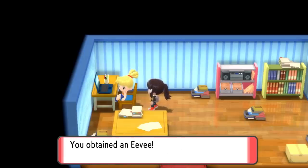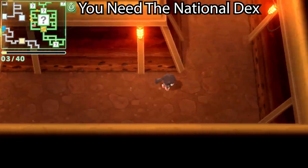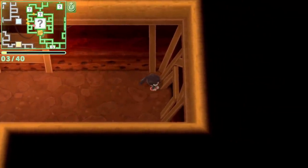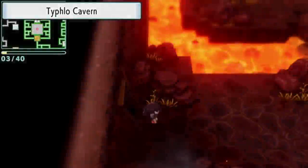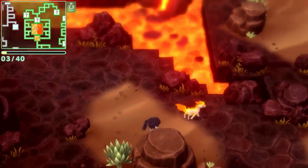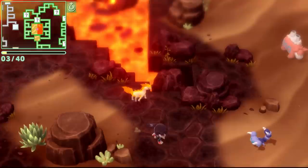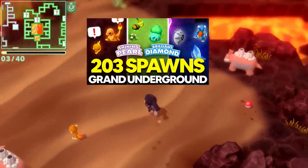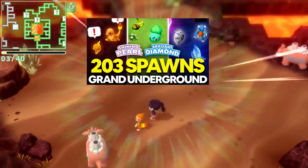You can evolve Eevee into all its Eeveelutions. When I discovered the fire starters in the game, I was pretty much in the post-game, and I went underground into the fire area — volcanic areas — and I wasn't really expecting starters to show up. I was just exploring casually when I first bumped into it. As you can see, I'm going through the underground with a lot of Pokemon chasing me. If you want to know what Pokemon are down here, make sure to check out the 203 guide.